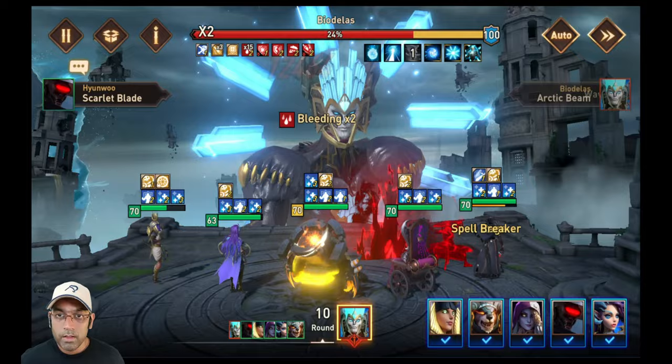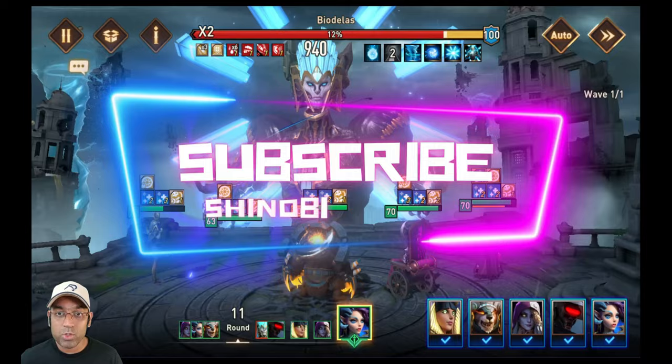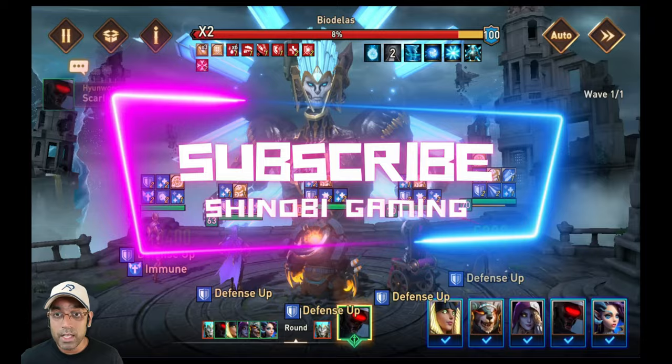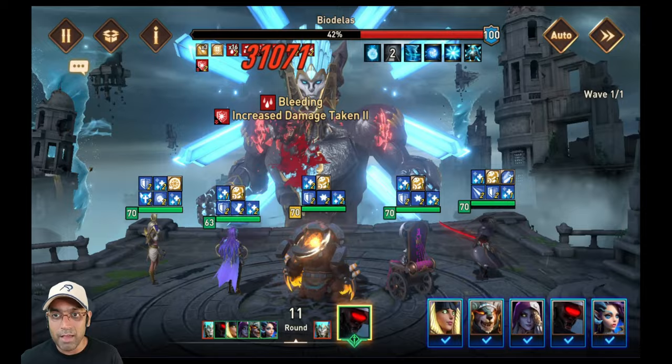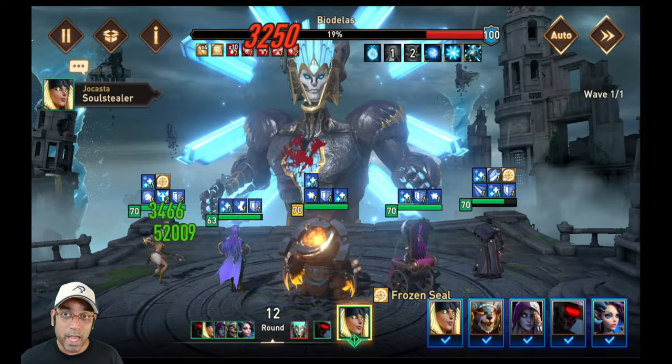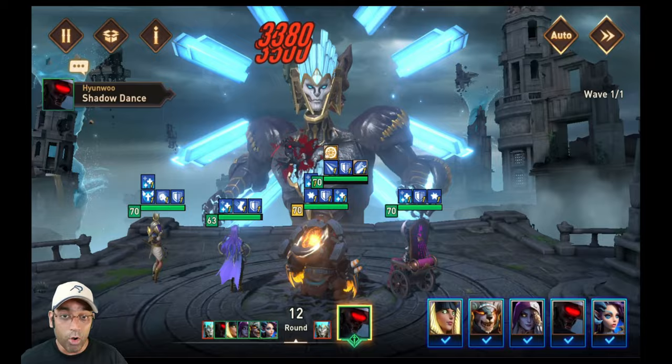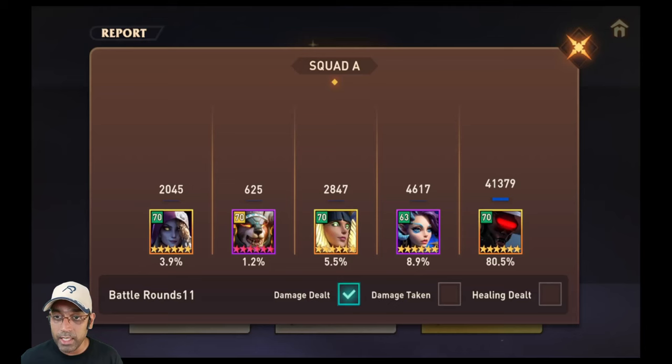At the last bar of the boss, all the stat-downs she's placing are helping us survive and allowing Hyun Woo to deal significantly more damage. Her own damage is sufficient but not exceptional — she dealt 69,000 damage total on the speed set. So let's quickly switch her to a warrior attack set and jump to the last stages to see the damage difference.